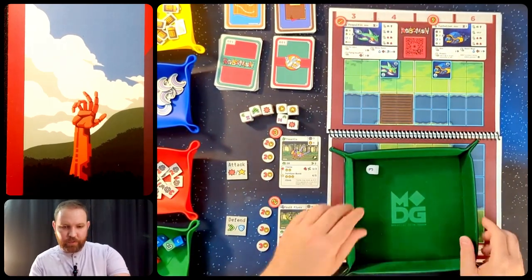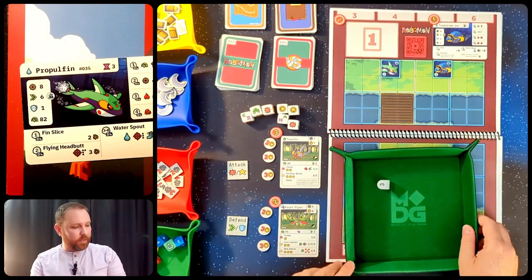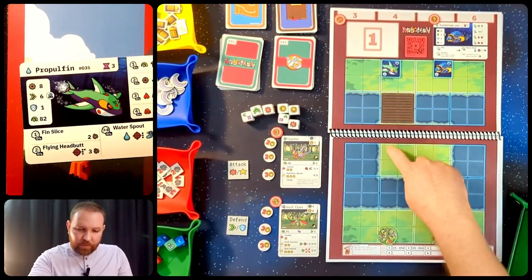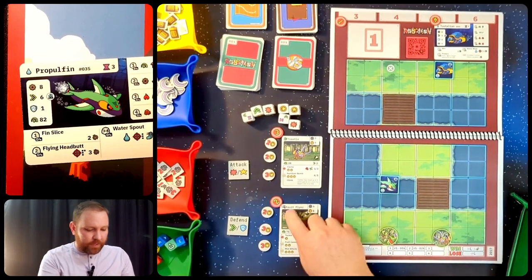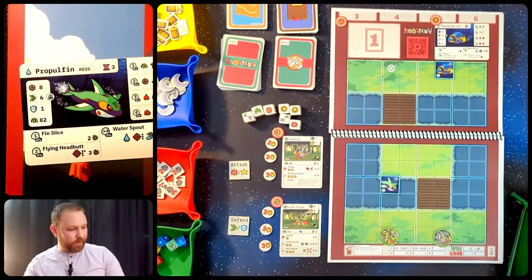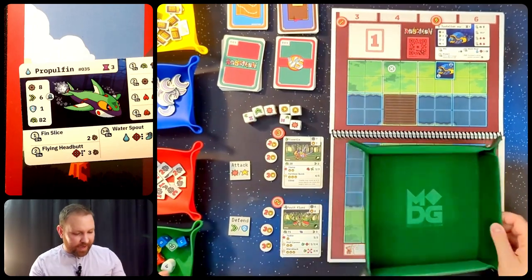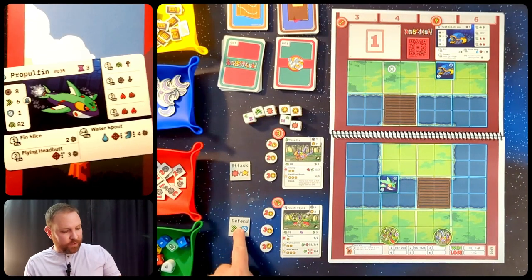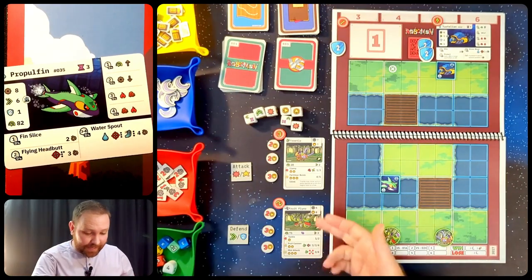Propofin goes first with a 3 — it wants to use Water Spout against a fire or rock type. We don't have one, so it just moves 6 with swim speed and then uses a range attack 3 spaces away on the closest Robomon, Fruit Flyer. It moves into the water and shoots the water spout. Water is not disadvantaged against Fruit Flyer's air type — 4 damage with a black die plus 3 push damage since Fruit Flyer's at the edge of the map. That's 8 damage, so I'll spend energy to convert 2 wilds into blocks, reducing it to 2 damage.